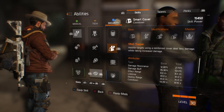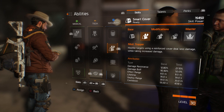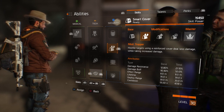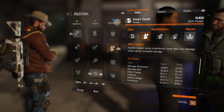Smart Cover is a really good ability. I have it set to Trapper: hostile targets using reinforced cover deal less damage while taking increased damage, and this stacks. So if two or three people put Smart Covers down, you're going to do a huge amount of damage to enemies while taking less damage yourself.